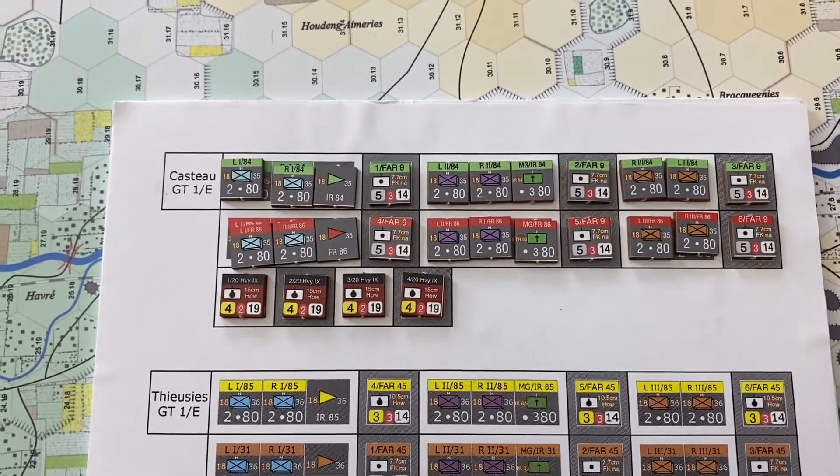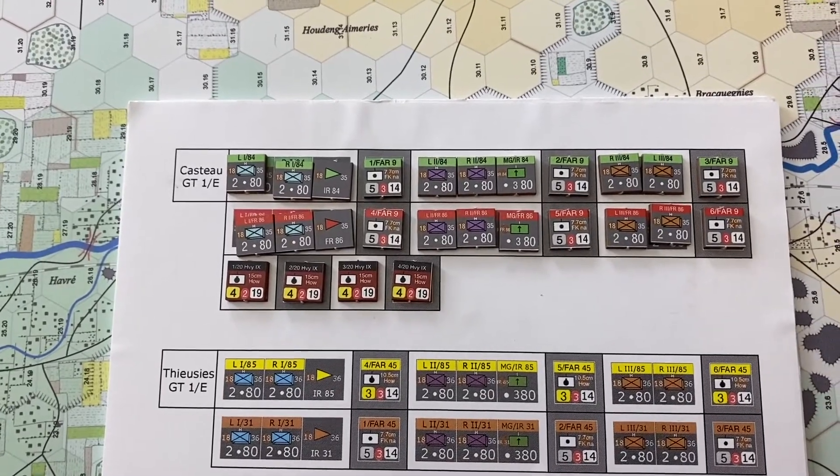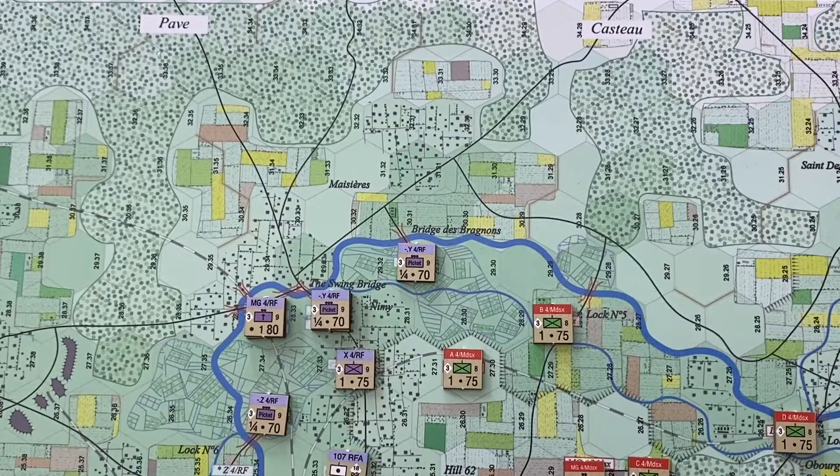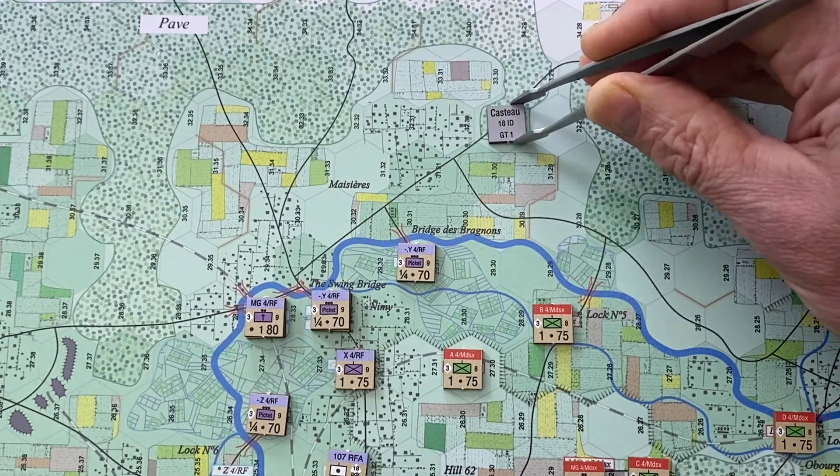Let's move through game turn 1 and show the initial contact of the Germans with the British at Nimy. The entry marker enters here — half one, half two — and we'll stop.